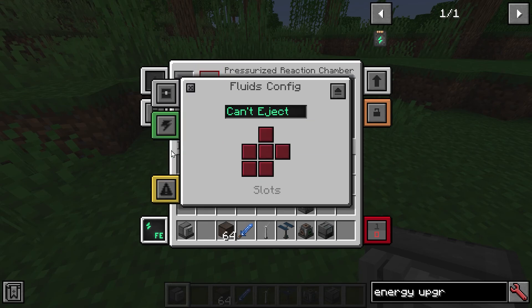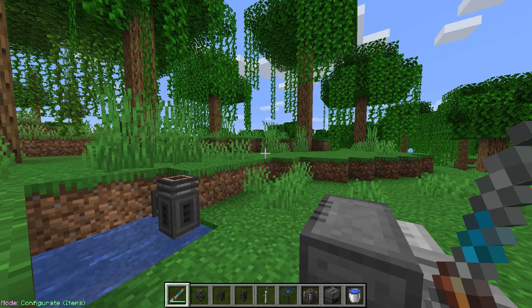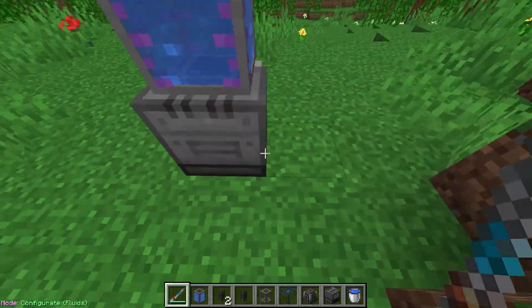So now you have side config — here you have fluid, energy, and items. It's got like a whole radial wheel — that's cool. So you can basically choose what you want it to do. So if you wanted to, probably in this situation, you want it to be a wrench. Wow, look at that — that's cool.